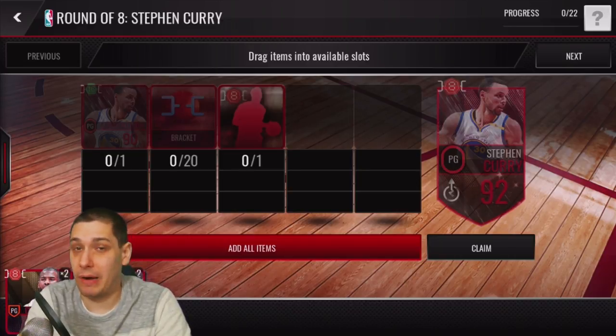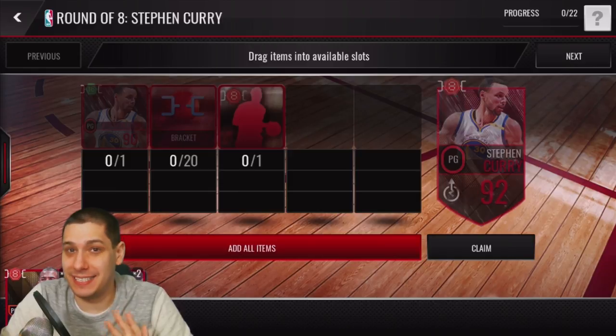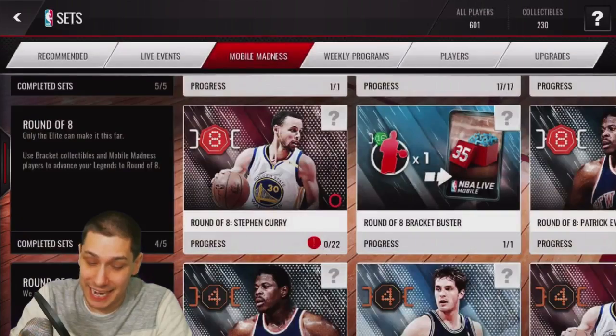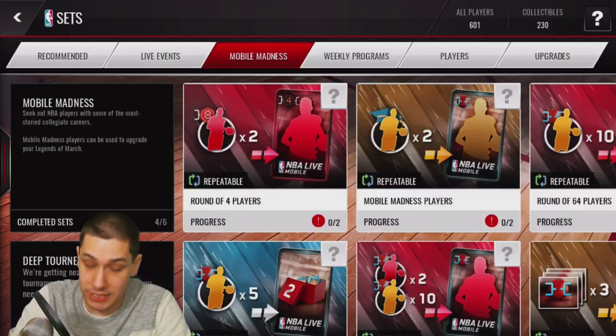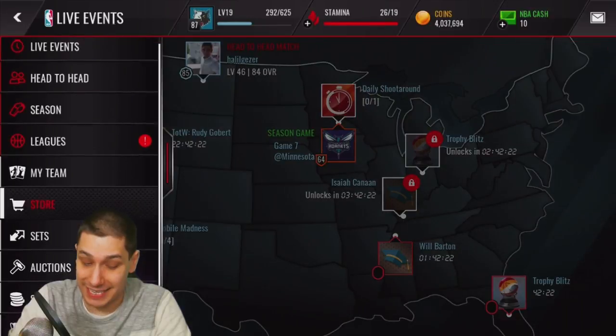The problem is that completing Curry's Round of Eight would cost me 20 brackets, pulling from what I have set aside for Ewing and Laettner — leaving me only able to pick maybe one player to complete for the Final Four version. Unless they give us better options through sets over the next couple of days, I'm kind of waiting to figure out what I want to do.